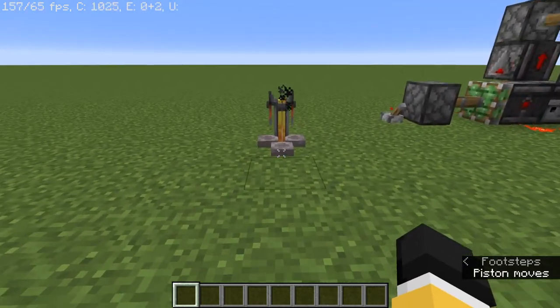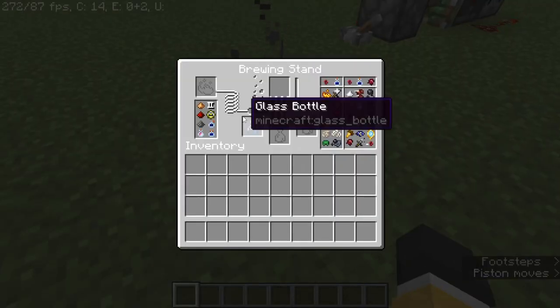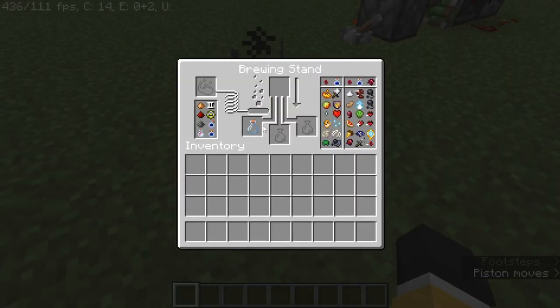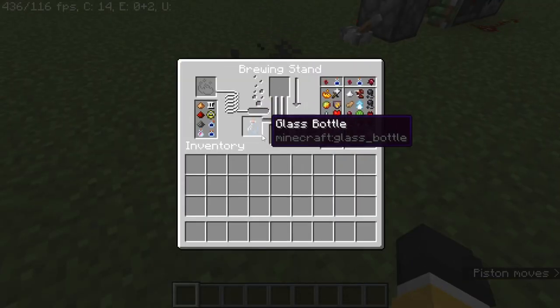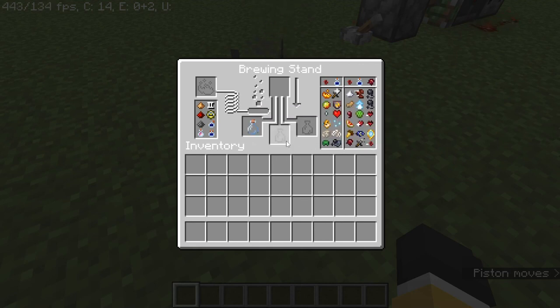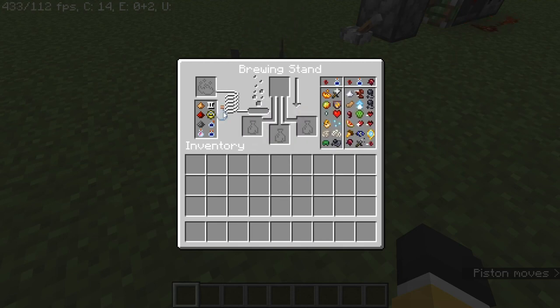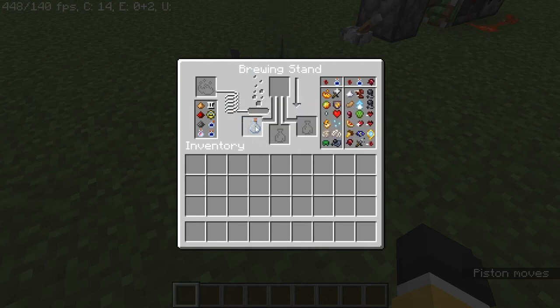Let's start off with our first glitch, which is the potion bottle glitch — the glass bottle glitch. It's basically where you can stack over 64 items in your hand. It doesn't actually save when you put them in your inventory — only when you're holding them like this. But I can quickly show you how to do it.